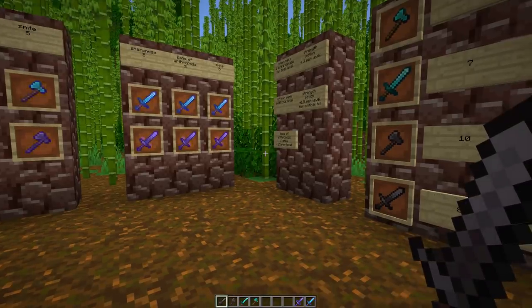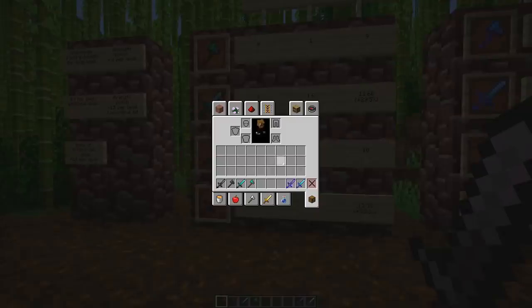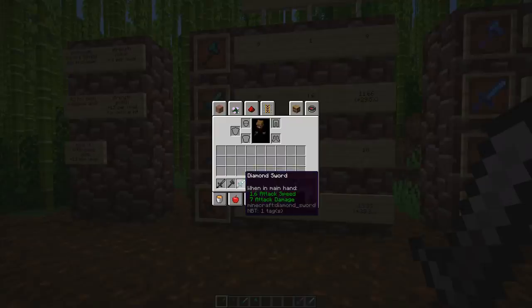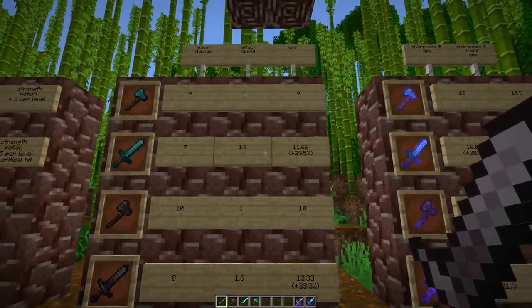The wiki also has a good info page showing how much damage you do per stage. There's one small inaccuracy with the 1.6 attack speed shown — it rounds the number down. After 12 ticks a sword is fully charged, and 1 second is 20 ticks, so that actually means we can do 1.666 attacks per second. It's important for a damage-per-second calculation to use exact numbers.